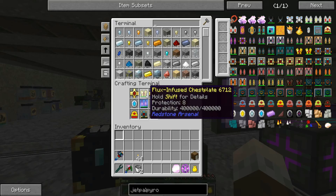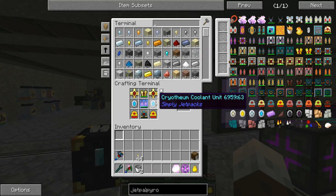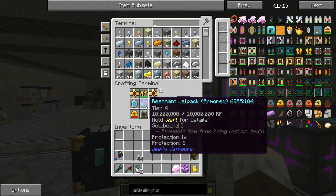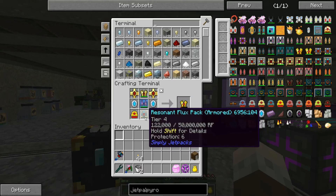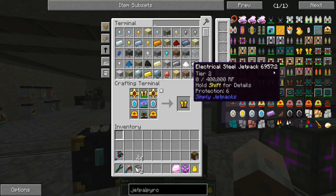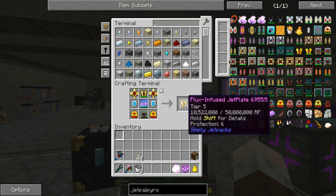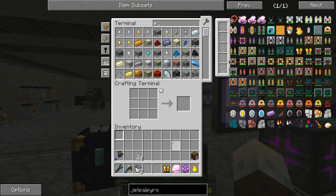So we had our flux-infused chest plate before. These things you saw me make - we've made our way up to our resonant jetpack, I put the armor on it. This thing, the resonant flux pack, is just these things, and each preceding one requires the tier before it. And the fluxed thruster. Let's do that then.